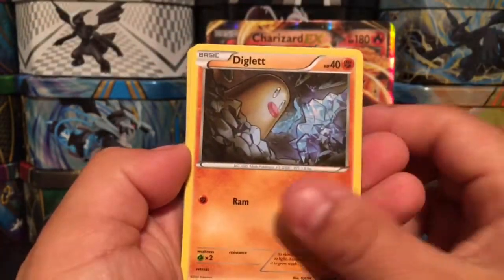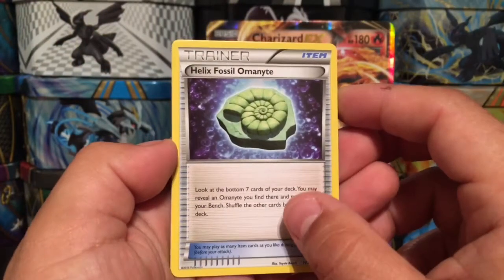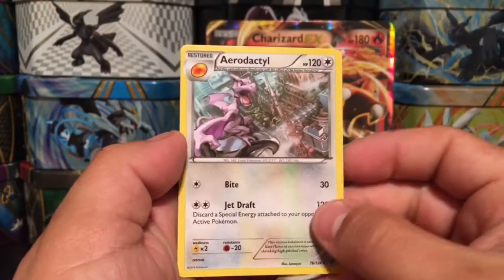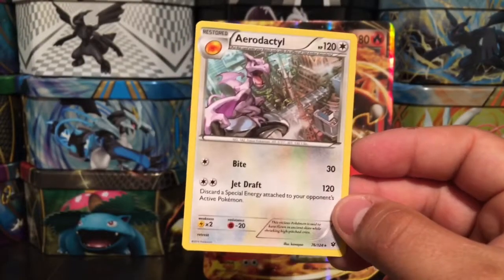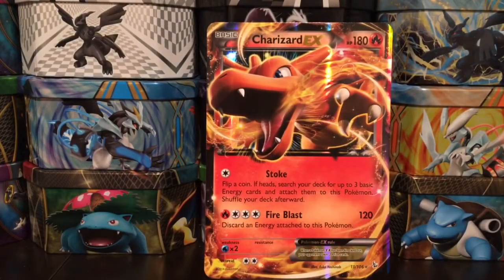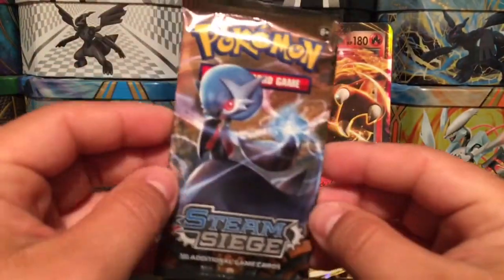From Fates Collide we have Minccino, Diglett, Riolu, a Trainer, Helix Fossil Ammonite, Aerodactyl Spirit Link, Snivy reverse holo, and an Aerodactyl - that is a rare non-holo card. Here is a code card for you guys from the box. Hope you guys pulled something cool.